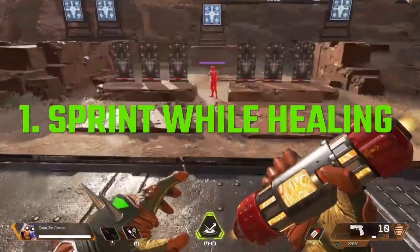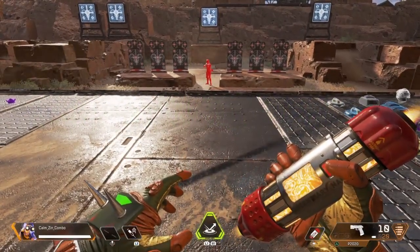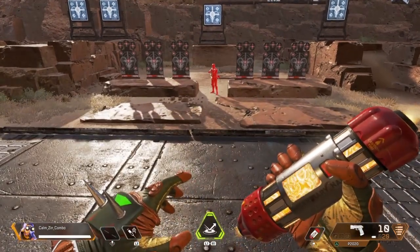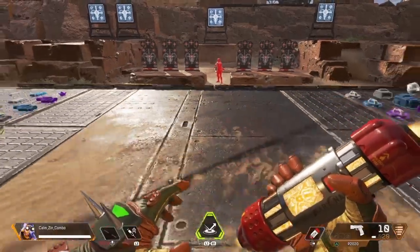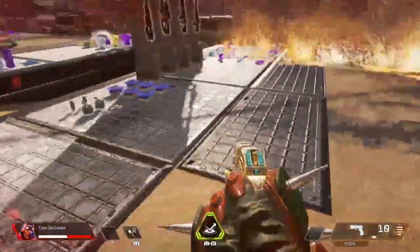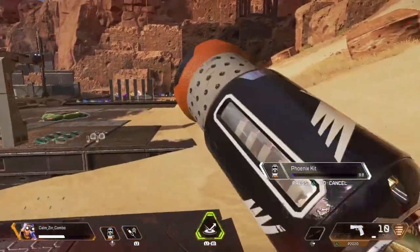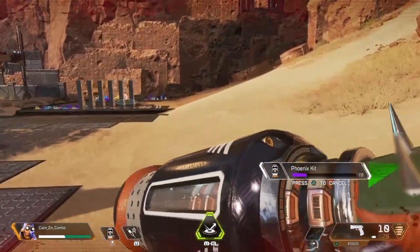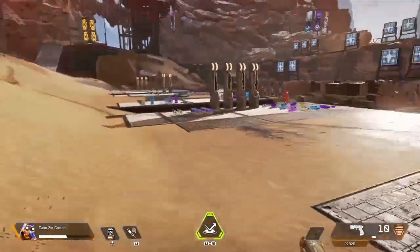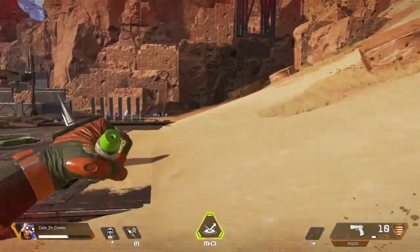Starting with number one, we have the infamous heal while sprinting tech with Octane. Now Respawn said they took this out of the game, but they did not. It was made pretty clear in a video I posted not too long ago that you do not need to jump when you heal and you will be able to sprint while healing. If I damage myself here and grab a phoenix kit and try to pop a stem while healing, you can hear me hit the trigger — it is not going to let me. What we need to do is before the phoenix kit is completely out, we need to pop our stem.